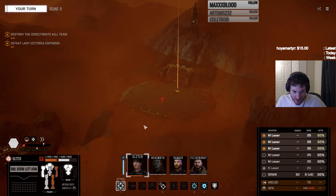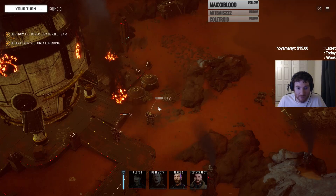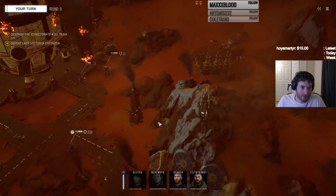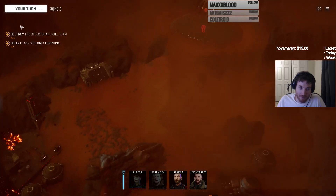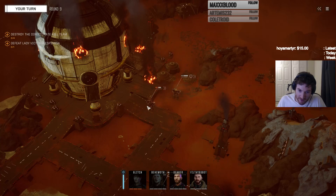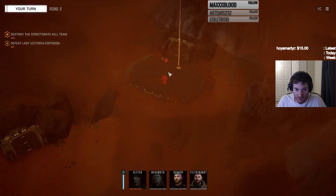That's kind of bad news. Took a lot of damage from those turrets — perhaps unnecessarily so. Destroy a Directorate kill team, defeat the lady... I have to kill five guys with only half health — I can't even take hits on this guy, he's gonna just die. This is not a good thing for us.